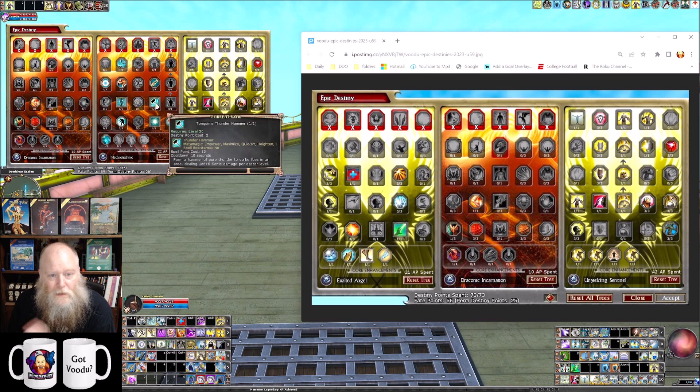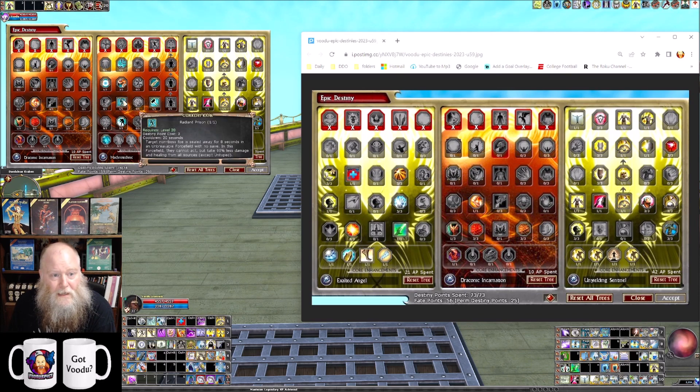You can also get the Thunder Hammer — there's an electric and a sonic version, so you'd want the sonic version if you're doing Fey pact, which is what my build is. If you're doing Celestial pact you could go with the electric version. I didn't play with this while leveling, but it could add some fun single-target DPS to the build, which the build does lack. The Radiant Prison I didn't play with either, but it says: 'Target non-boss foe is sealed away for eight seconds in an unbreakable force field with no save' — that's a nice bonus for this build because it doesn't have good DCs, so no-save abilities are highly prized.